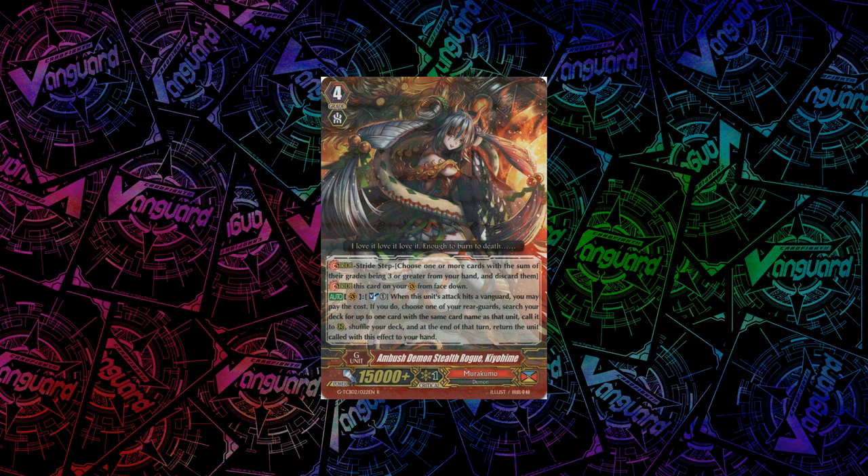Next up, the rare stride that Murakumo got is Kiyohime. Her skill is: when her attack hits a vanguard, you can Soulblast 1. If you do, you choose one rearguard, search your deck for one card with the same name as that unit, call it to your rearguard circle, shuffle your deck, and at the end of turn, return the unit called with this effect to your hand. Pretty alright — you can do some interesting shenanigans and prepare for next turn, like copying a Lake Diver and putting it into your hand so you can use its skill next turn. This could be an alright first stride, but I think the G-zone is pretty limited to include her.